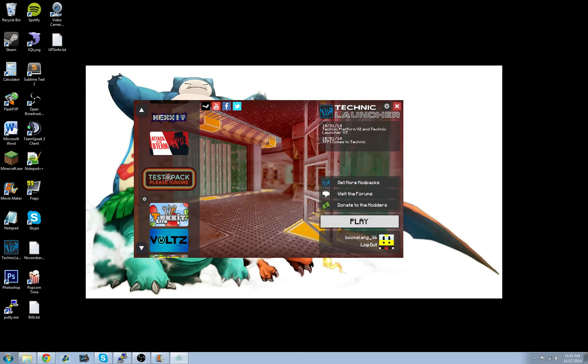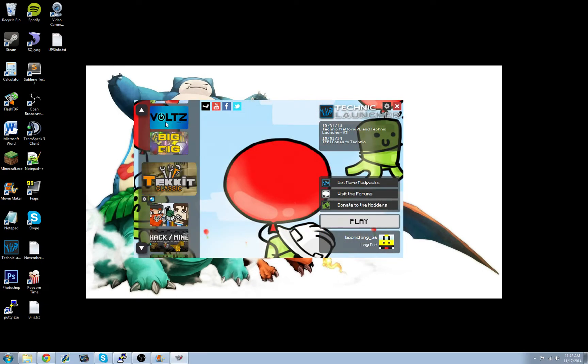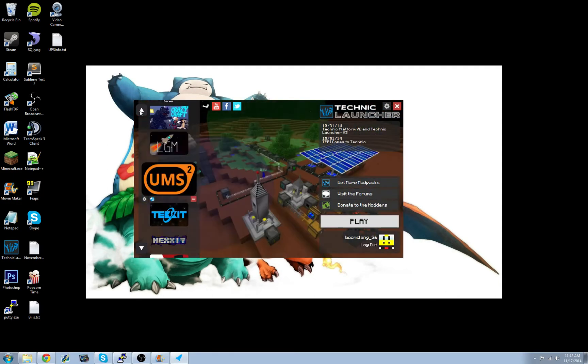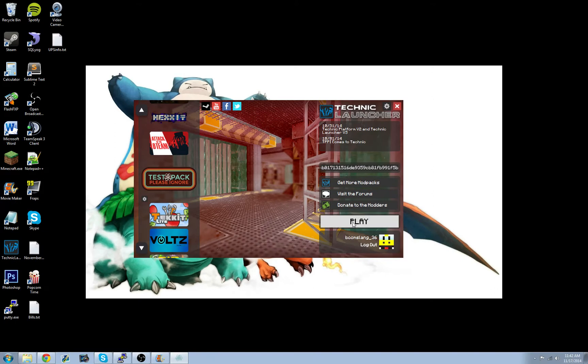Then after you log in, it probably won't be on TPPI already — it'll probably be on one of these others. But it is already added to the library over here on the left, so you're just going to scroll through and find it. And then you're going to hit play.